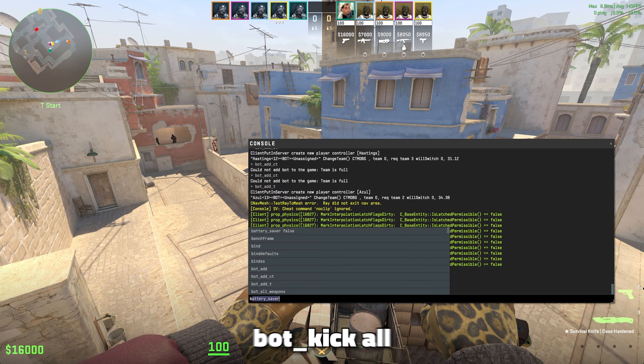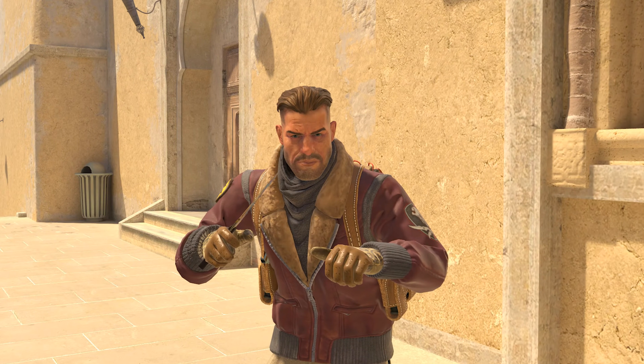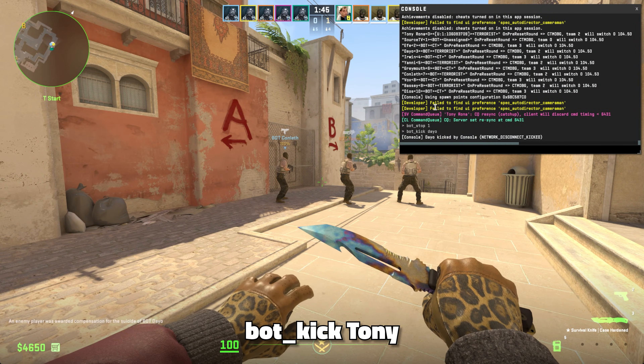To start off, kick all the bots by typing bot_kick_all into the console. You can even kick a specific bot by adding the bot's name to the command, like bot_kick Tony.